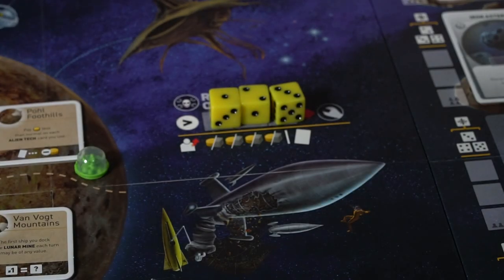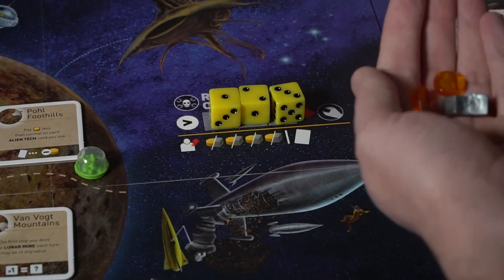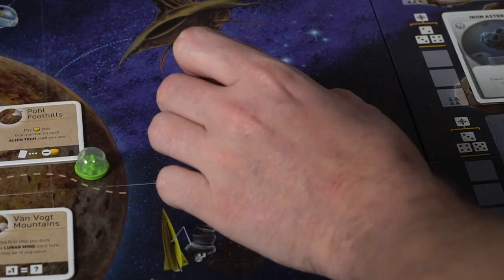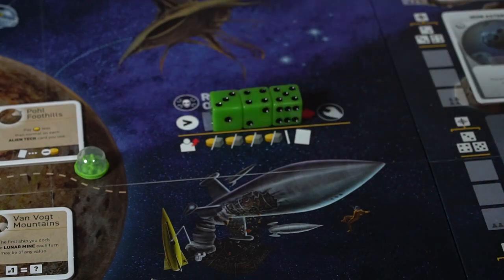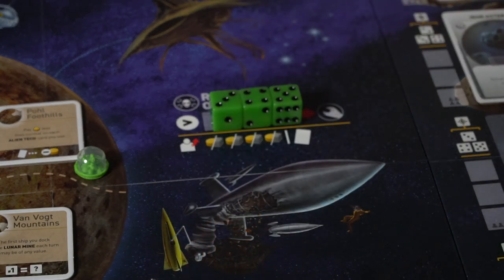The Raiders Outpost requires three dice in consecutive order — four, five, six; one, two, three; or three, four, five. When you do this, you can take four resources from a player or a card from them, whether it be an asteroid or an alien tech card. You're also able to push people off this space — if your small straight is higher than theirs, you can bump them off to the maintenance bay and place your own ships there.